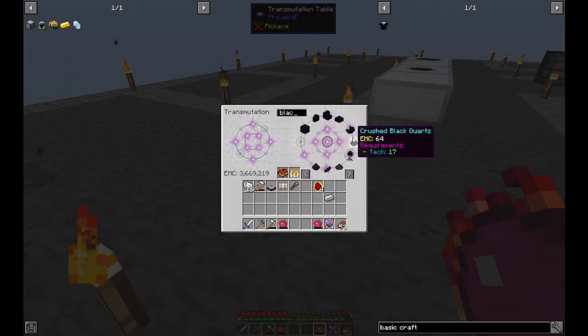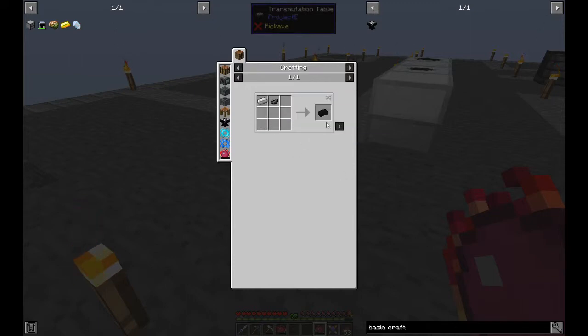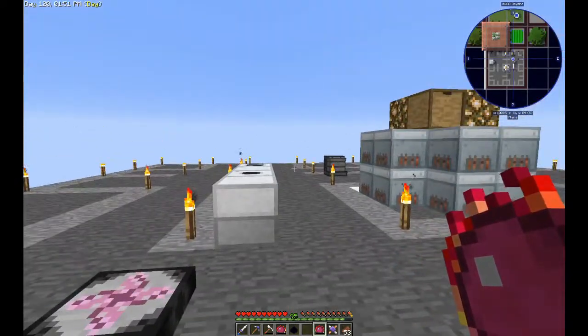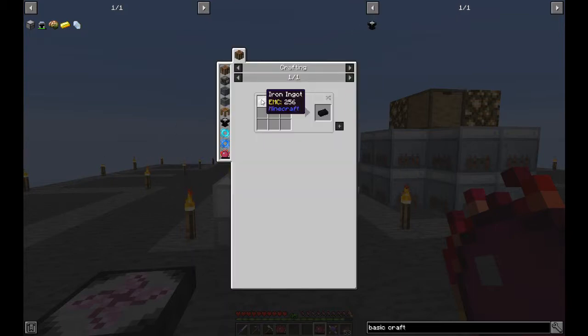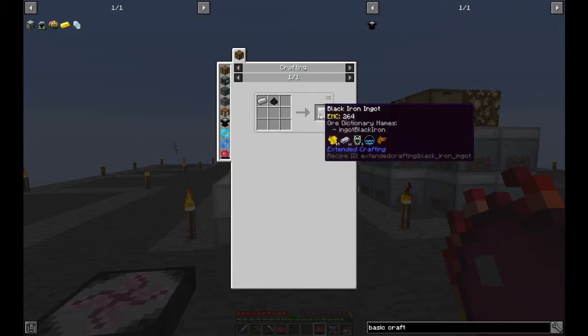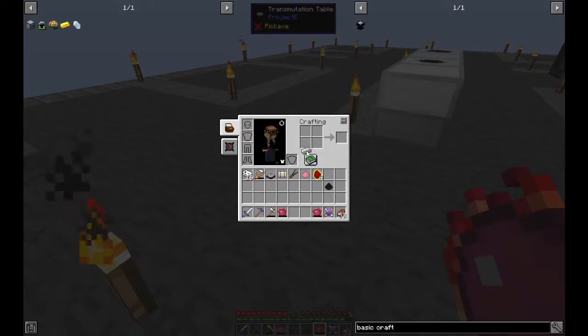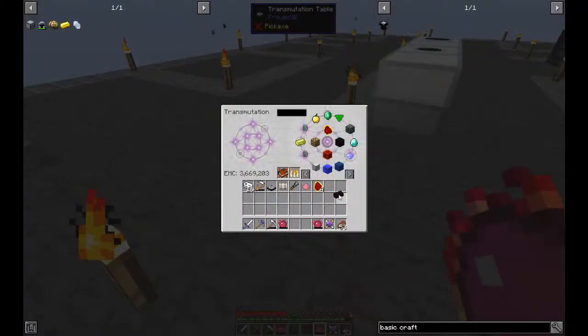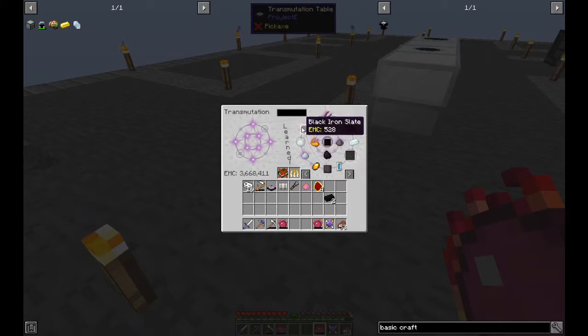Let's first start with black iron slates, which requires black iron — iron ingot and black dye. Do we have black dye? We should have floral powder. The crafting has to be done in a 3x3 crafting grid. Iron ingot and black dye — organic black dye, ink sack, black floral, black powder — oh, crush black quartz, sorry. That's the black iron ingot. Grab a few of that, combine two into a black iron slate, teach a few of those.